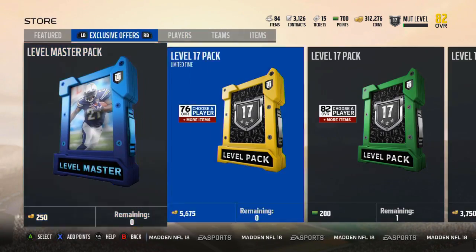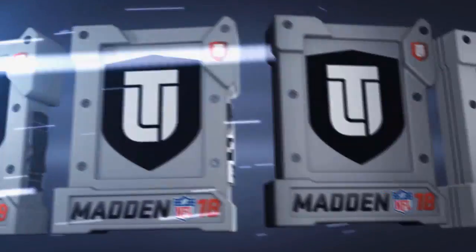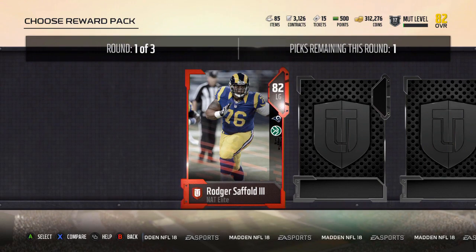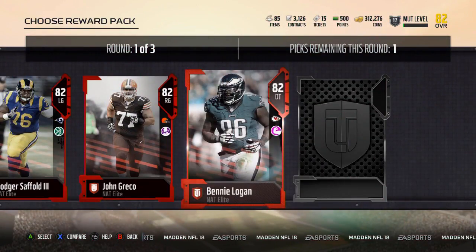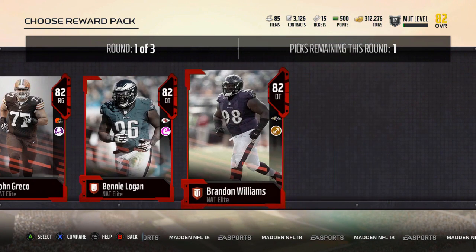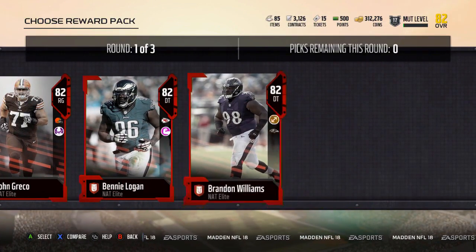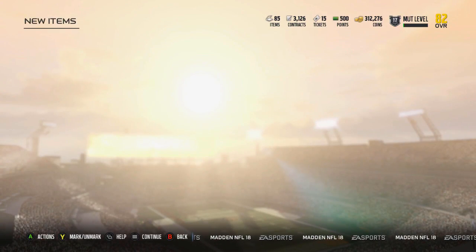Back out of that. Now the real important thing — the level 17 pack that gives you an 82 plus overall. Let's see who we got: Roger Saffold, John Greco, Benny Logan, and Brandon Williams. I think I'm gonna take Brandon Williams, because then I can sell some stuff.